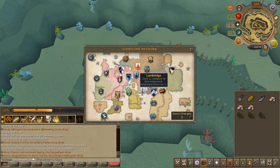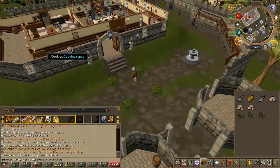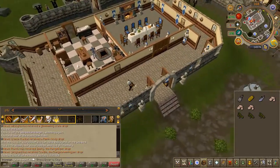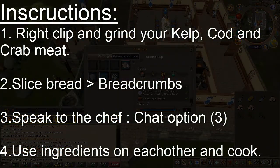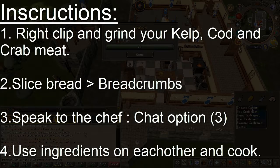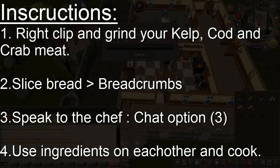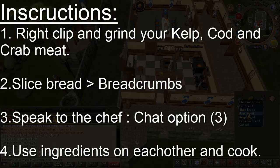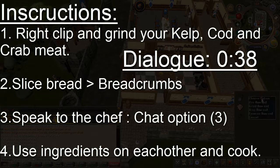I recommend going to Lumbridge as you need to go there anyway. Now before you do anything, do not cook the crab meat. You will have to follow specific instructions very carefully — the instructions for everything you need to do are on screen right now. Go ahead and right click your kelp, crab meat, and raw cod. There will be a grind option on all of them. Do the same with the bread, but in case you get a prompt that says nothing interesting happens, you'll have to go ahead and speak to the cook, as you might have missed that dialogue from before.